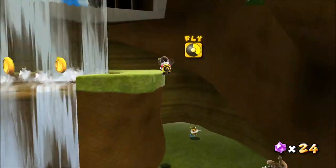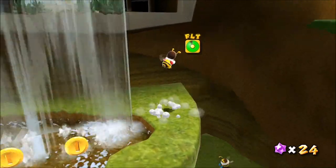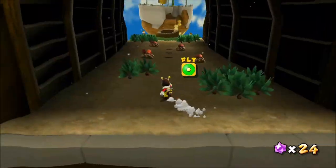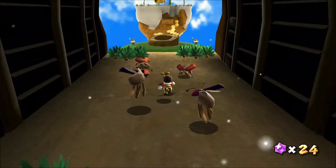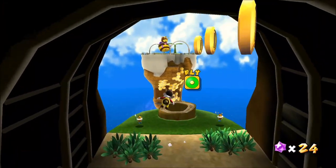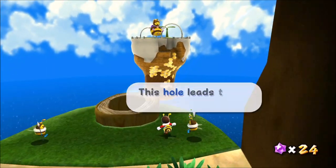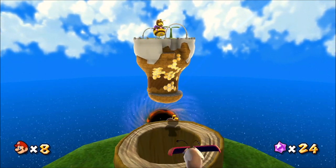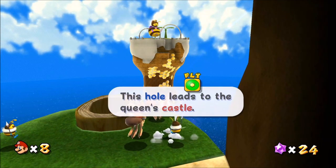Now let's see the queen. We need to fly over here, and then fly over here behind the waterfall. There's this area with a bunch of bugs — they're kind of creepy. And this hole leads to the queen. On the other side of the hole is a one-up, so you might want to get that one-up.